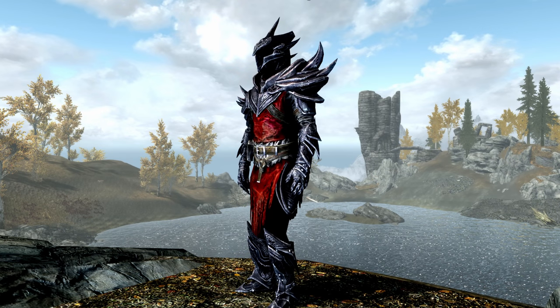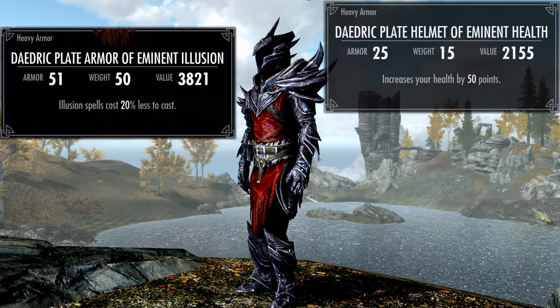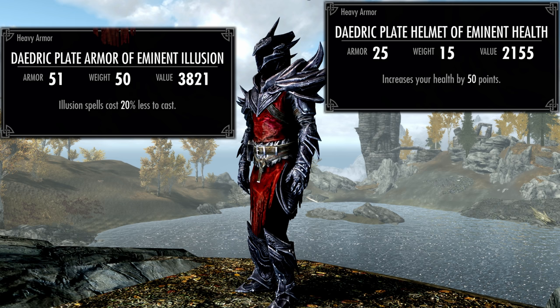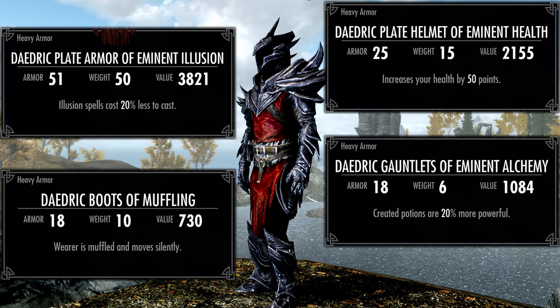Daedric Plate only consists of two pieces, as well as two pieces of standard Daedric armor. Since it's all heavy, it should count towards matching set bonuses. The Daedric Plate enchantments: the armor has a 20% illusion spell cost reduction, and the helmet gives a bonus of 50 health. As for the standard Daedric pieces, the boots provide muffle, while the gauntlets provide a 20% bonus for more powerful potion making. The enchantments are a bit all over the place, but this is alternative armor with a bit more color when it comes to a heavy Daedric set.